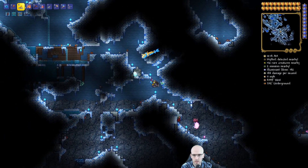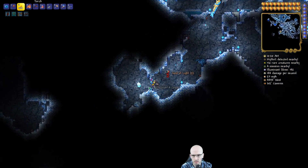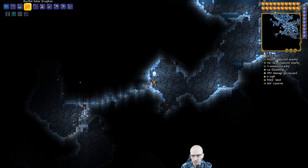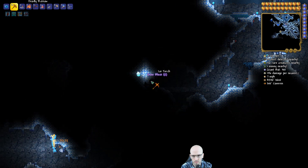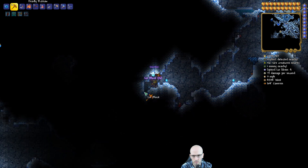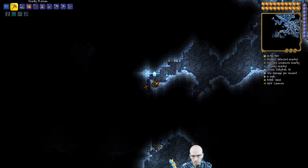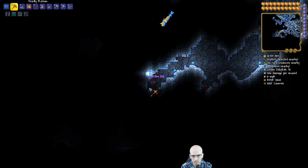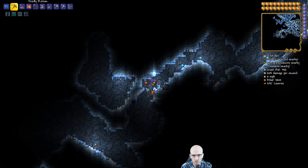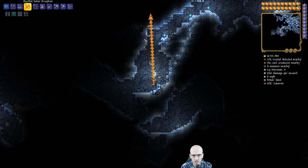We are getting into the hallowed zone so we need to go west instead. I think the default enemies change when you change the biome. I don't want to go to a hallowed biome just yet - we are looking for the ice biome guys.